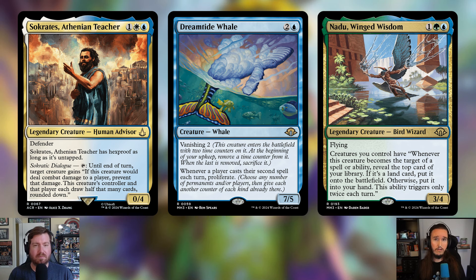Dreamtide Whale is going in — two and a blue for a 7/5 Whale with vanishing two, meaning it enters with two time counters and at the beginning of your upkeep you remove one; when the last is removed, sacrifice it. It also says whenever a player casts their second spell each turn, proliferate. With opponents casting multiple spells and your commander putting counters on things, this whale can stick around and deal seven damage.